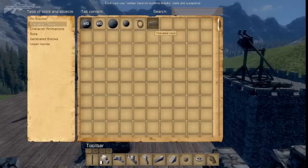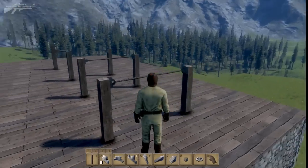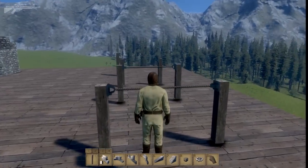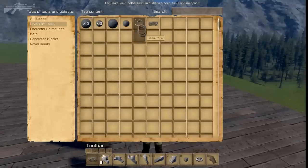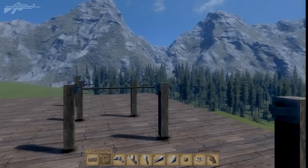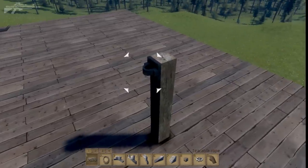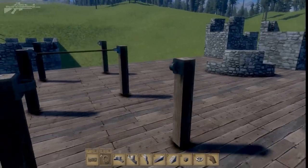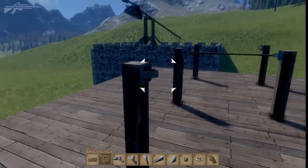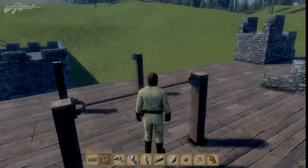Now this is what got me even more excited — rope! We have a basic rope and a terrible rope. Terrible rope actually snaps if something walks between it. I'll add this to my task bar and click to add the rope — if we walk between it, the rope snaps. The proper rope, number two, won't break when things pass through it.